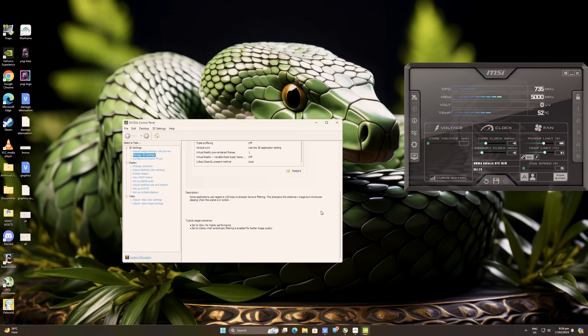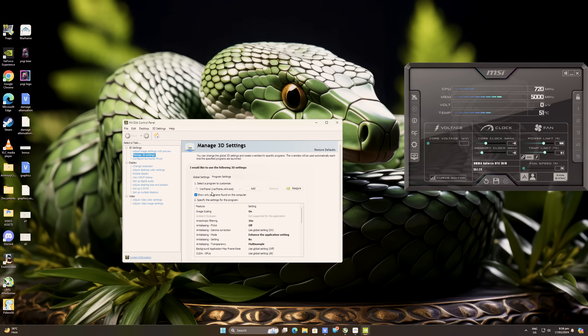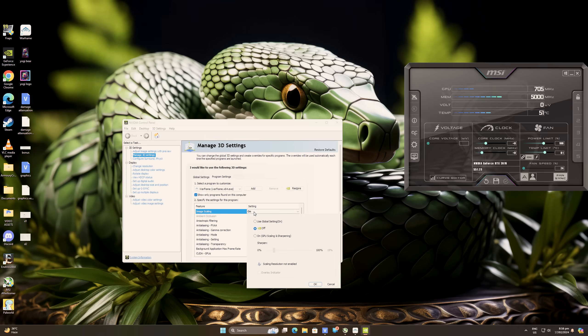What Image Scaling does is stretch images, so if you are playing other games, you might want to turn off this feature as you might not get the same result. Next, go to Program Settings and select Warframe from the list. If it's not in the list, add it by searching for the application in the folder where you installed the game. Then set your image scaling sharpness to around 10% to 20%, depending on how sharp you want the image to look, but don't go overboard as it will look edgy and awful on screen.